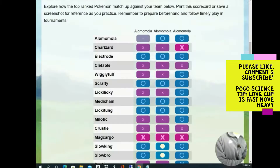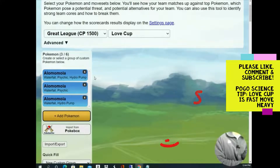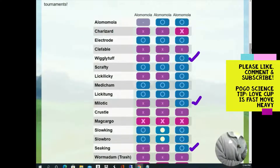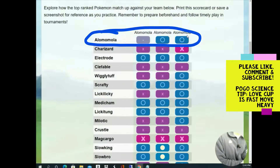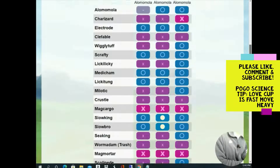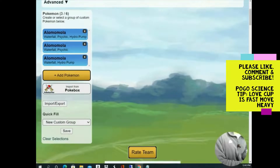I made a quick team builder for Alomomola comparing two charge moves versus only Psychic versus only Hydro Pump. The results were very startling — not a lot of differences. The Hydro Pump-only set does a little worse, but comparing the two-charge-move case to the Psychic-only case, they're essentially mirror images of each other. It's really not worth the 75,000 stardust in my opinion.